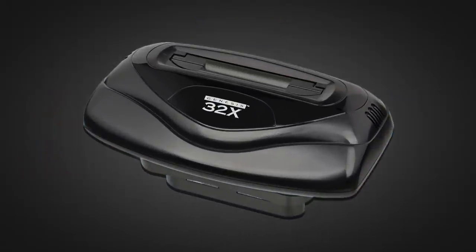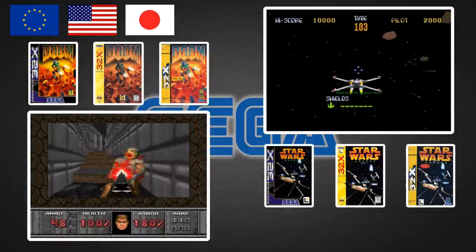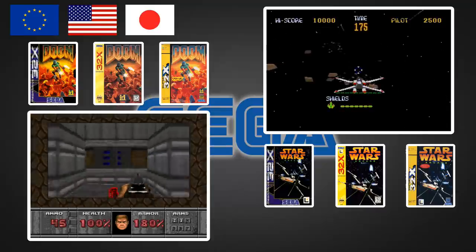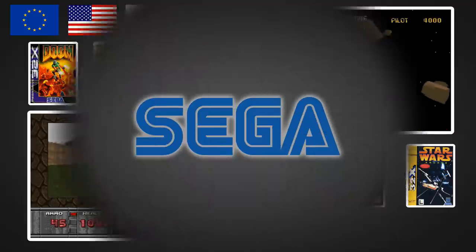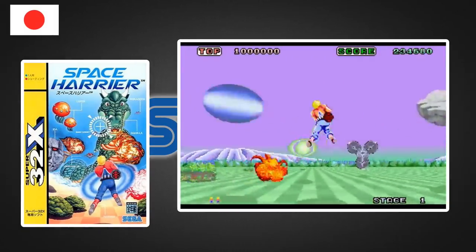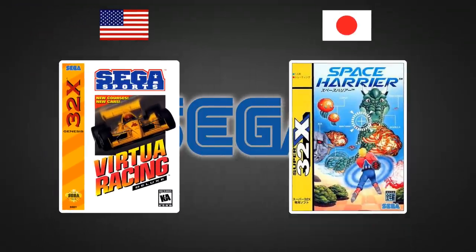The second and final add-on for the Mega Drive was the ill-fated 32X. This is the simplest lineup of the lot. Europe launched first on November 14th 1994 — unusual for a console to launch in Europe first, even if it was only by a week. Then the US on the 21st of November, and surprisingly last was Japan on the 3rd of December. Every region got Doom and Star Wars Arcade, but Japan and the US got one extra game each: Space Harrier in Japan, and Virtua Racing Deluxe in the US. So this really comes down to which you prefer — Virtua Racing or Space Harrier. I'm on the fence, so I'll leave this one up to you.